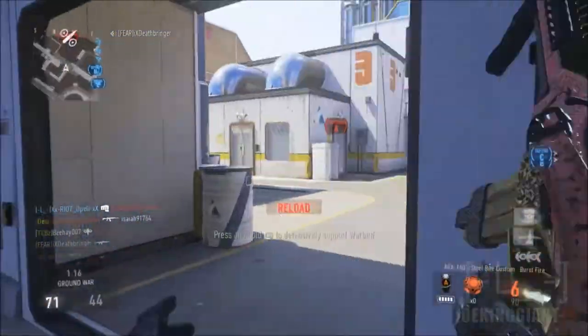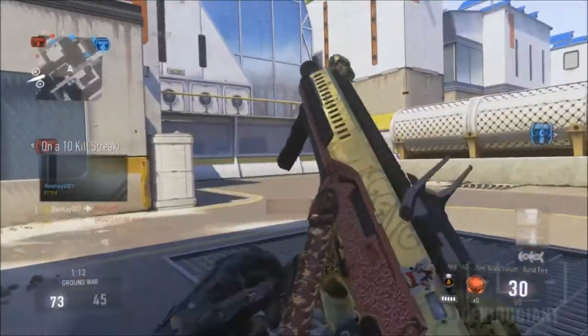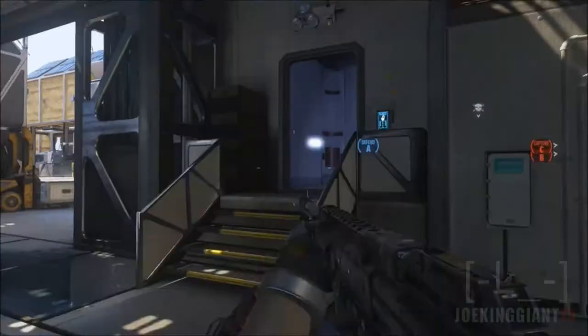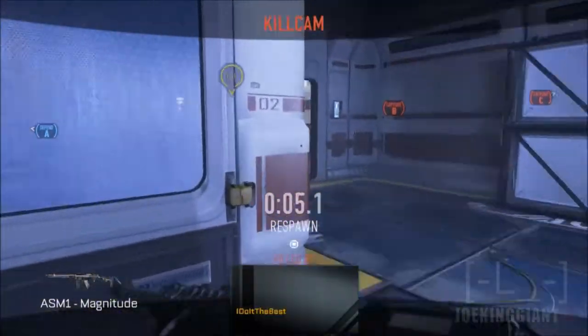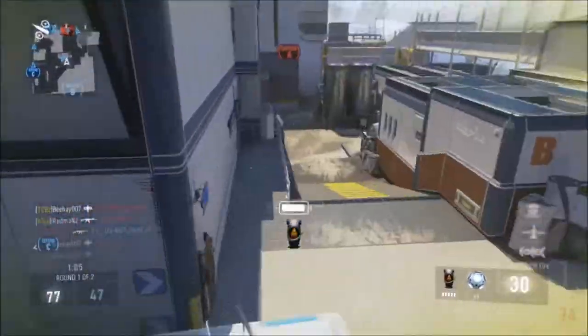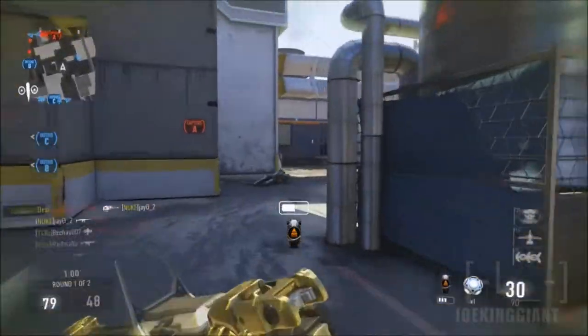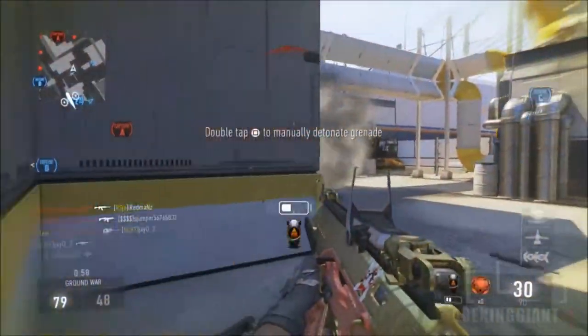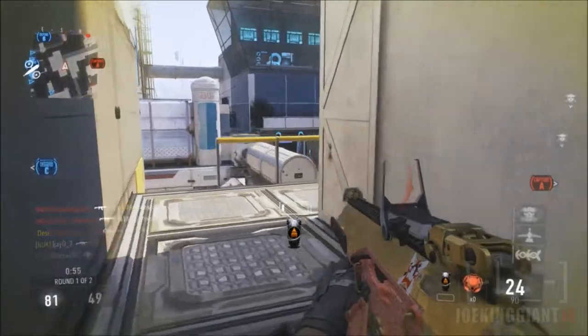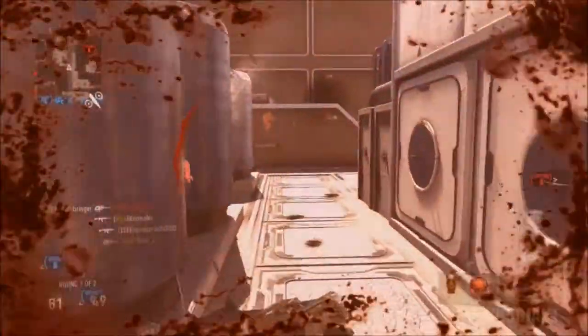If you guys want to get those killstreaks I suggest you start using this gun. Keep your distance — you really don't take a lot of damage because you're across the map. And they can't aim at you because they're using some other gun like the ASM. Sometimes those ASMs can't even aim from that far away because they're not that accurate. It does make a good amount of damage though, but it's not accurate — it shakes a lot. And the ARX doesn't. The ARX stays stable.